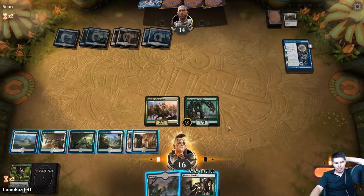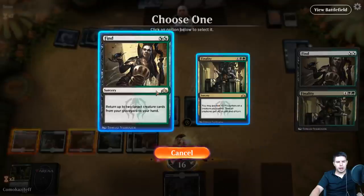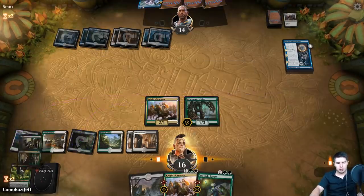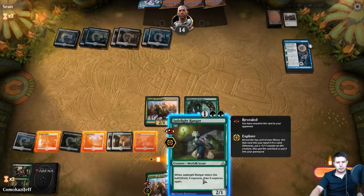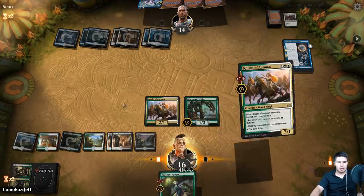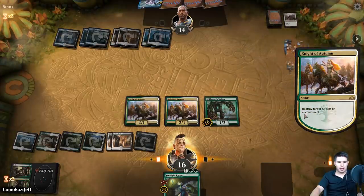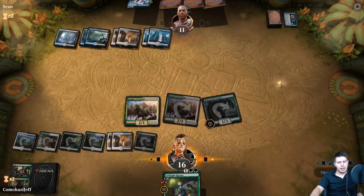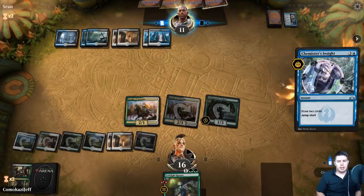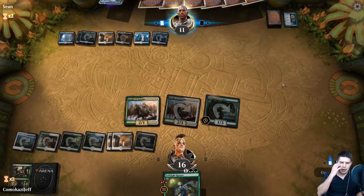Mirai Conjecture is bad. We can Find for our Night of Autumn to kill the Mirai Conjecture. Night of Autumn and Jade Light - we have to go Night of Autumn first. Destroy the Conjecture, swing in, down to 11. We're at least getting rid of value each time we play stuff. Chemister's Insight - holding up mana for counter. We're going to play the Jade Light regardless.